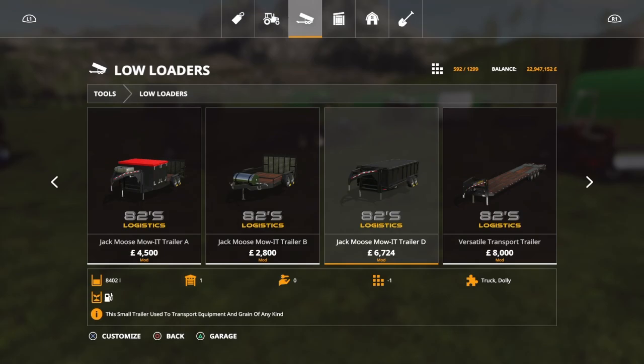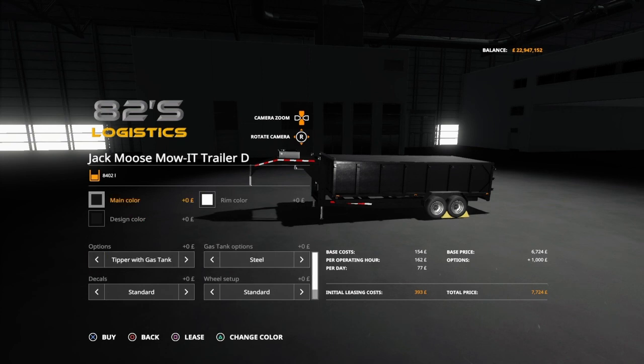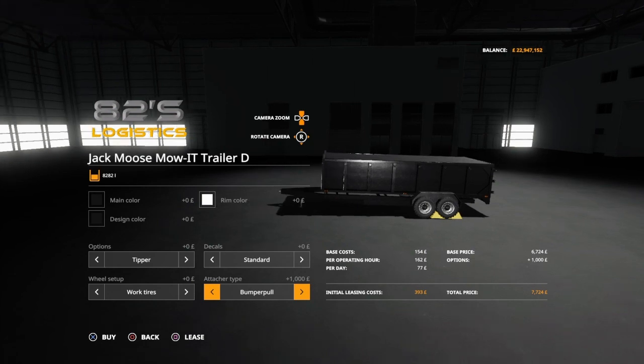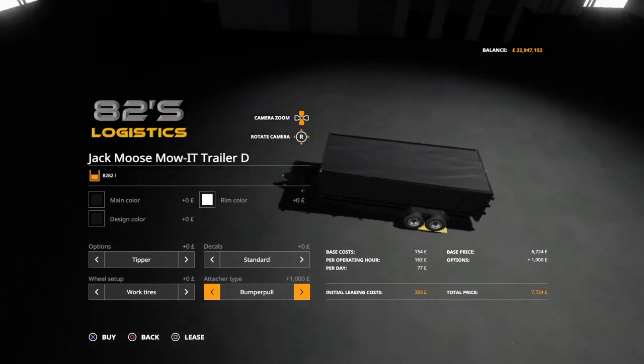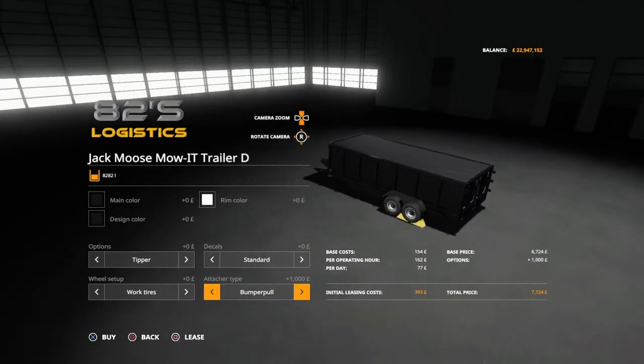Then we have Trailer D — this is a tipper trailer. Options: tipper, tipper with gas tank. Decals: standard, Jack Moose, John Deere, A2 Squared. Setup: standard, Nokian, work tires. Attacher: gooseneck or bumper pull. The cover slides off and it'll open up — you can fit two mowers in there as well.